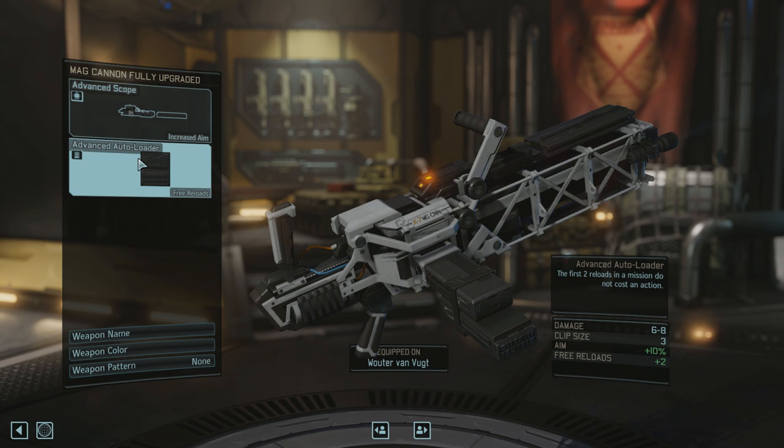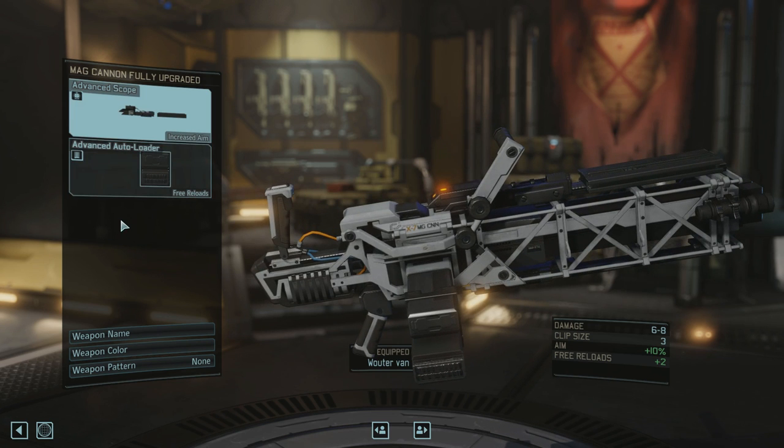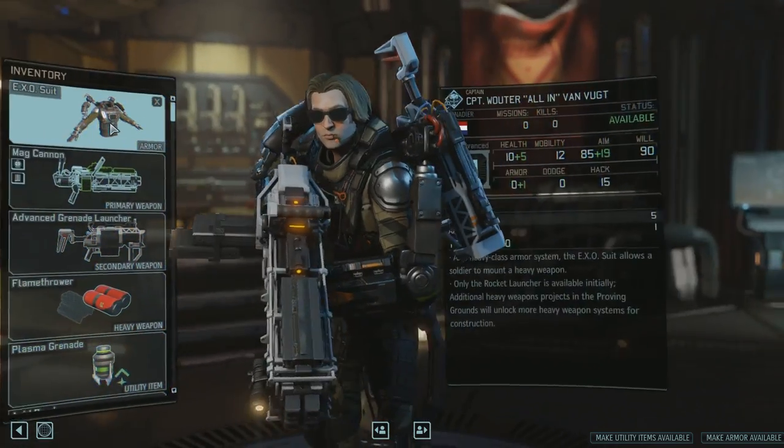The Auto Loader is very valuable there. If you get the third item slot for your mag cannon, you could think about a Stock — so if you absolutely have to contribute to a fight without burning all your grenades, you can get a guaranteed two damage. You could think about a Hair Trigger, but the Grenadier has a lot of abilities where you're not using the gun — like Suppression, which isn't going to trigger Hair Trigger — so it's kind of wasted there.